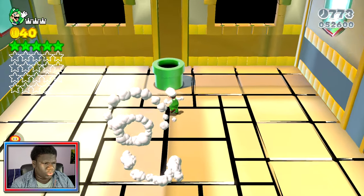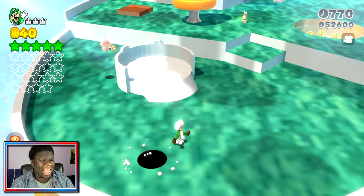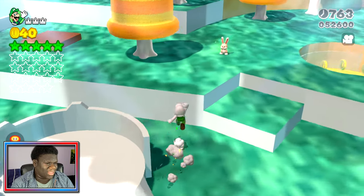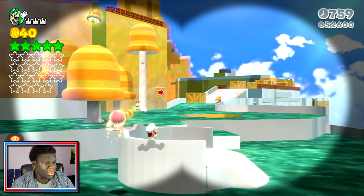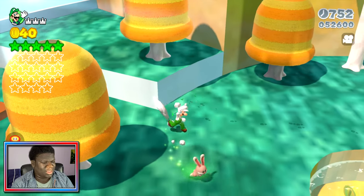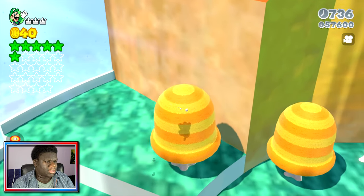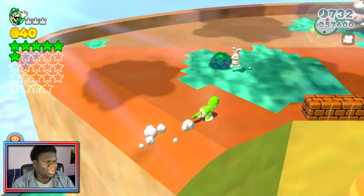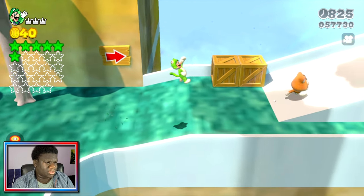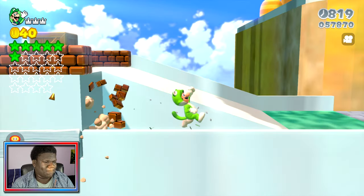Everything looks jank. Now we're on the second half of Super Bell Hill — they kind of know how to do things. That's a goal, but that's actually Mount Beanpole — it shouldn't say goal, it should say Mount Beanpole. So this mod looks a little crunchy, not going to lie. It just looks like they zoomed in on the textures greatly, and this is what we have left. I kind of care immensely actually — I kind of want the normal textures.